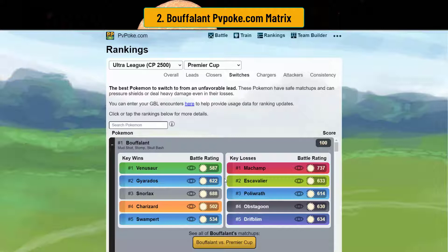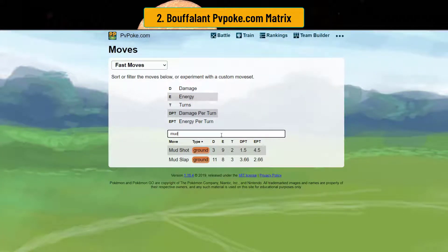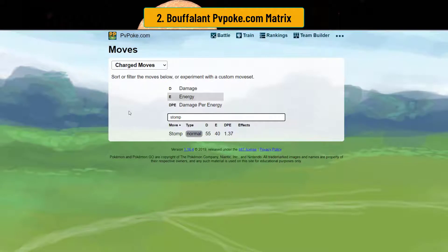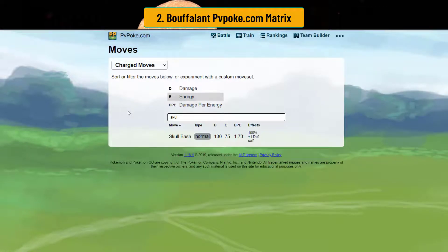Yes, there are fighters, but as long as you can avoid them, Buffalant is factually the best switch in the game. Mud Shot generates nine energy per shot, and it's a two-turn move — really, really fast. Stomp costs 40 energy, so it only takes five Mud Shots. Stomp and Skull Bash are very, very fast, similar to Hydro Cannon in terms of speed. So just keep that in mind — Buffalant is a force to be reckoned with in the switch.